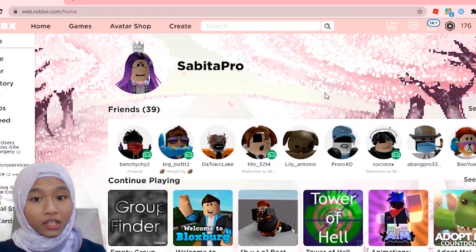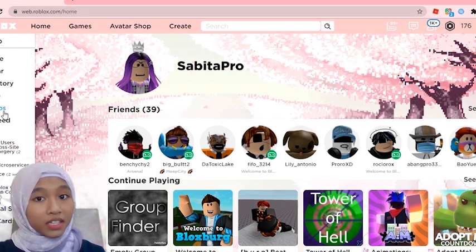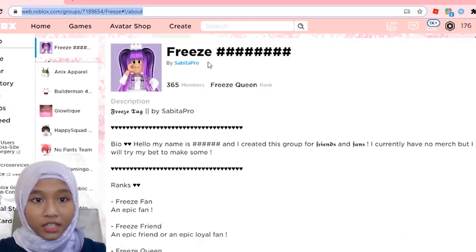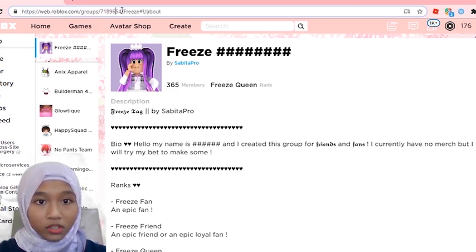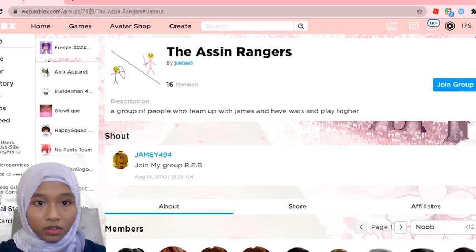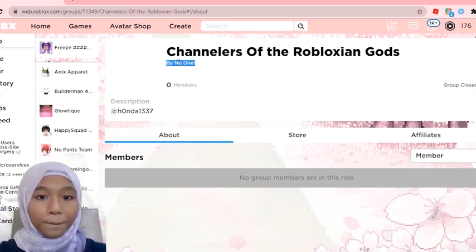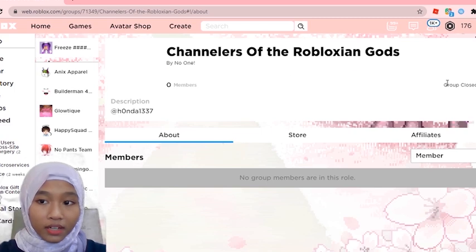There are actually a bunch of ways in the past to get free groups. But these two ways don't work anymore — I don't know why, but Roblox had an update where we can't get free groups anymore. Usually we could just type in random IDs, maybe like 4 to 6 digits. I put some random numbers and it says it's owned by someone. If I change it to 3 or 4 digits and put some random numbers, this one is owned by no one — but we can't claim it. The groups owned by no one say 'group closed' because Roblox closed groups that are owned by no one.